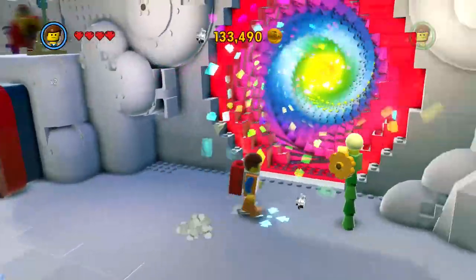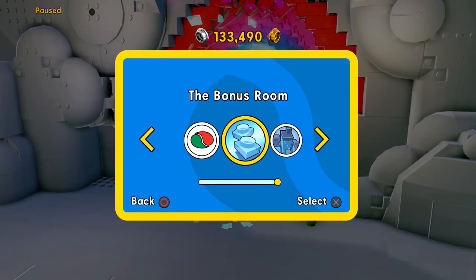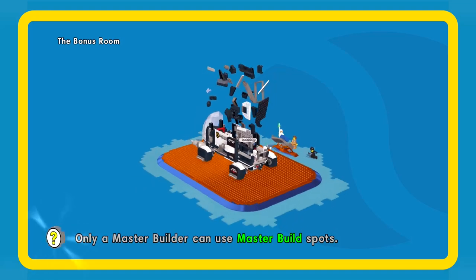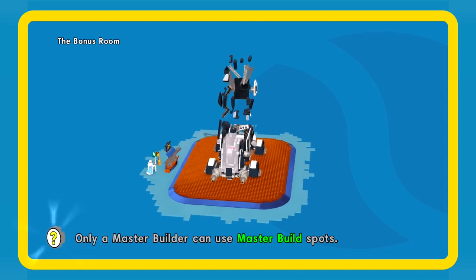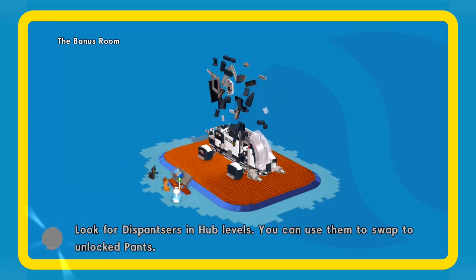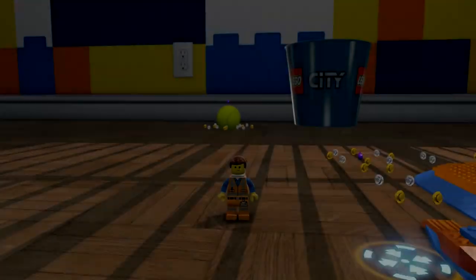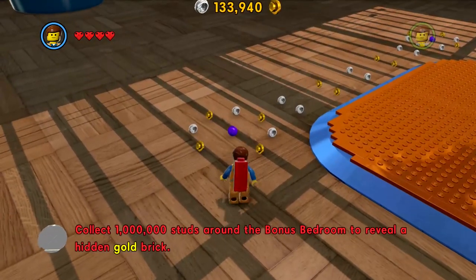I'm gonna go back to the bonus room real fast - not the Octantown, the bonus room - because if we go back here those purple studs are probably gonna just fill us up so fast and furiously that we won't have to waste time busting little stuff. Especially since we already got the master instruction build thing in Cloud Cuckoo Land's hub. Bricksberg is definitely the biggest hub and then Old West - the others look somewhat smaller. What is one of these worth now?